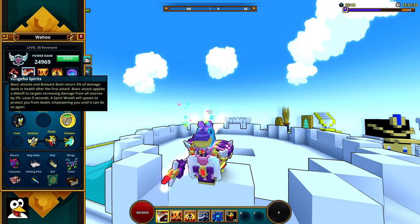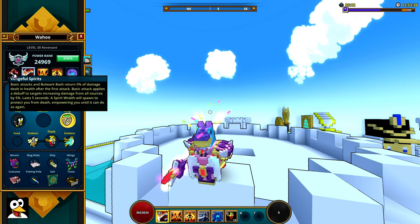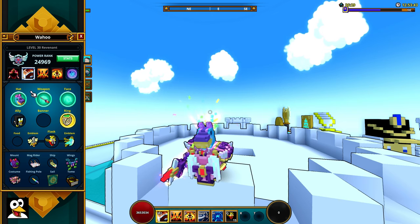One unique thing about the Revenant is that you spawn a little guy here that gives you an extra life — when you take fatal damage, you actually go back to 50% health.